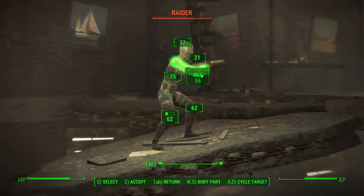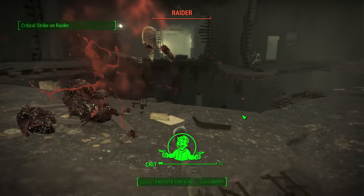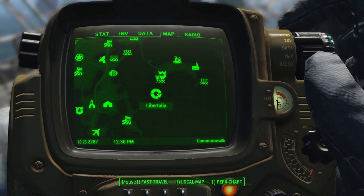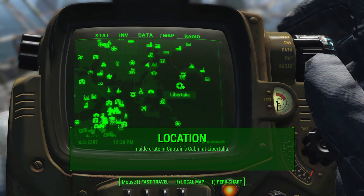It was a very very potent weapon, and fortunately a similar weapon lives on in the Commonwealth and happens to have a pretty powerful modifier in and of itself. The terrible shotgun is located inside of a crate in the captain's cabin at Libertalia.